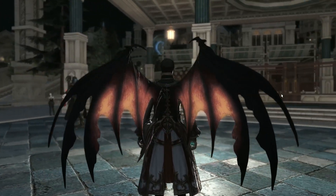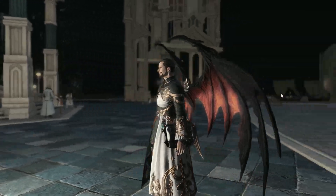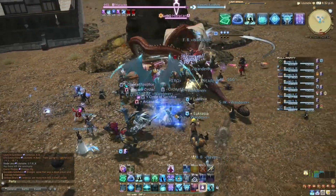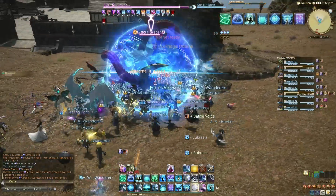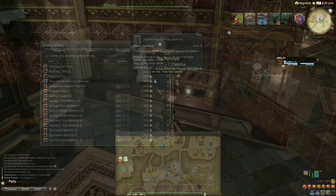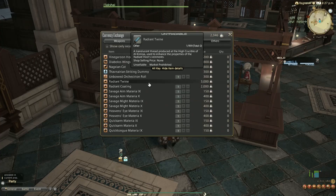Here I will focus on Endwalker and Shadowbringers hunts, as both reward the same currency — Sacks of Nuts — which can be exchanged with either the Shadowbringers vendors Ilfoy in Ulmoor or Zile in the Crystarium, or the Endwalker vendors Wulmeta in Radz-at-Han or Jiaochi in Old Sharlayan. The latter two is where you'll get those upgrade materials.